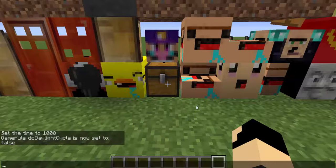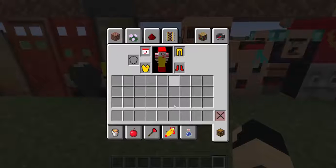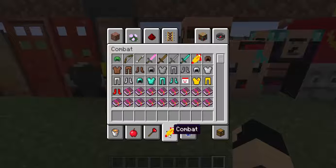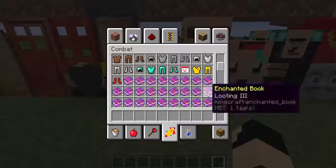And now since I changed the textures of some of the things, the toolbar now looks like a heart on a stick. The combat looks like Ronald McDonald. And that's pretty much it for that.